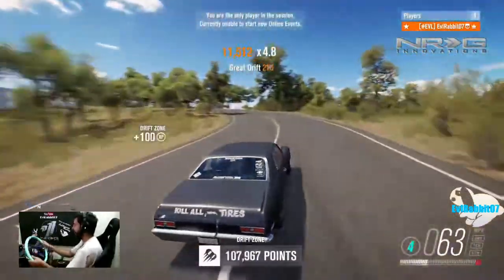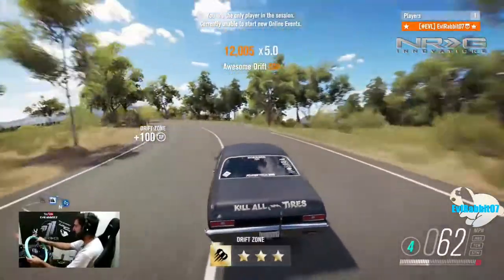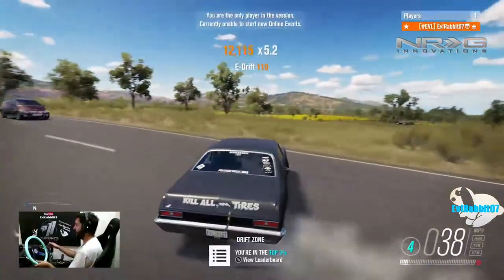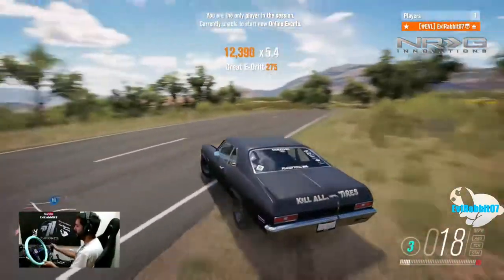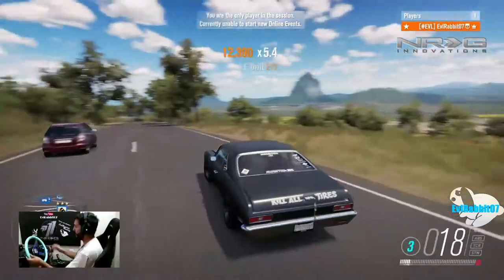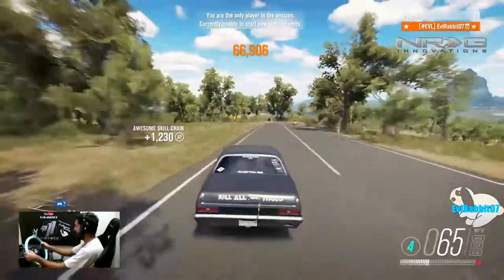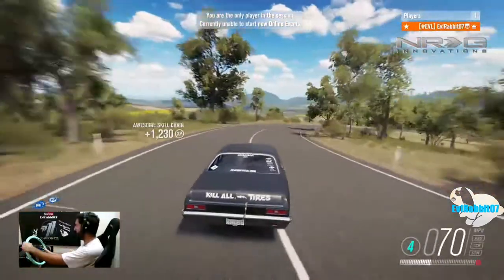I got 107 uphill — I can definitely do a lot better downhill with this car. So we're gonna rip this again. Don't hit that, don't want to damage my beautiful Nova. Let's try this again — we're gonna throw it in fourth and see if we can't beat my score. Let's see what we can do.